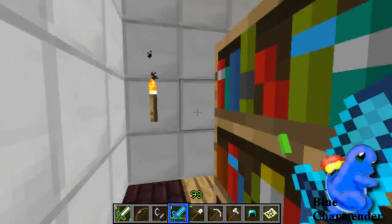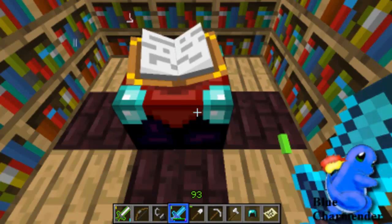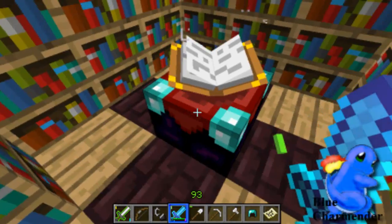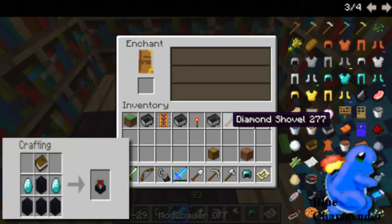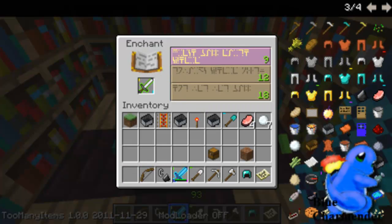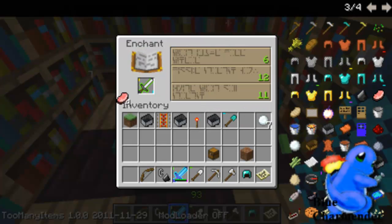But without further ado, let's go to the enchanting. As you can see if you right-click on the enchantment table, you get this screen. You see these really weird numbers floating up to the enchantment table — that means the levels are higher. You can see if you use stacked items, you can click it.